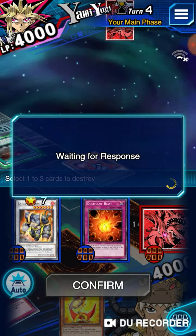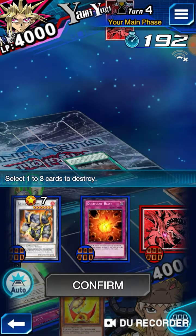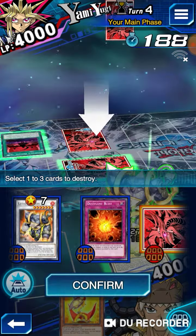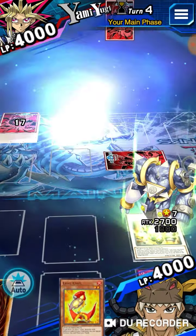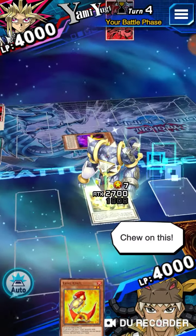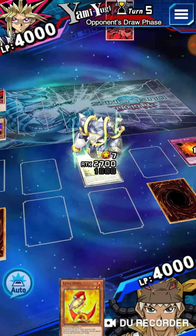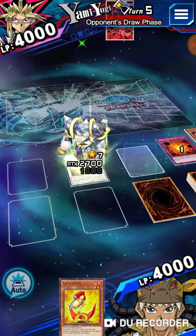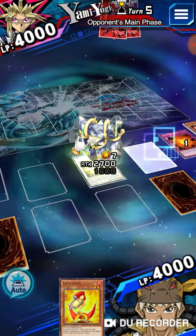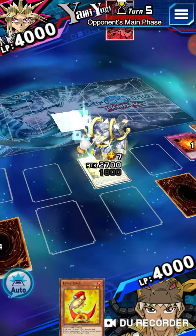I should have special summoned him first, but whatever. Let's get rid of Kingdom, the set, and Domain — those are major consistency cards, gone. Now he's in a top-deck situation. I don't know why he would ever activate Domain like that, but that was pretty dumb.